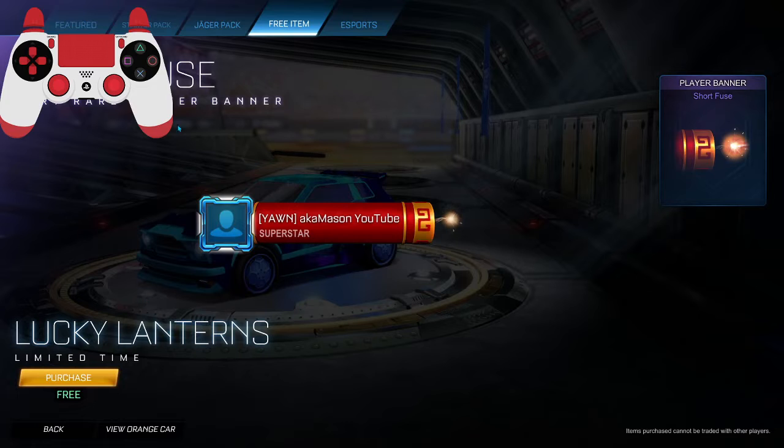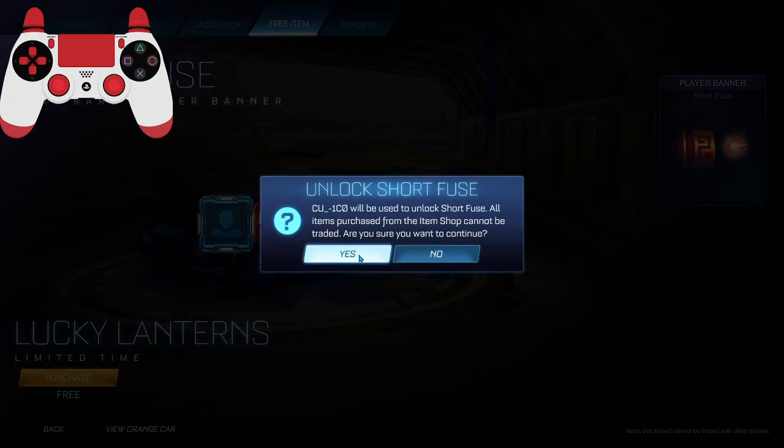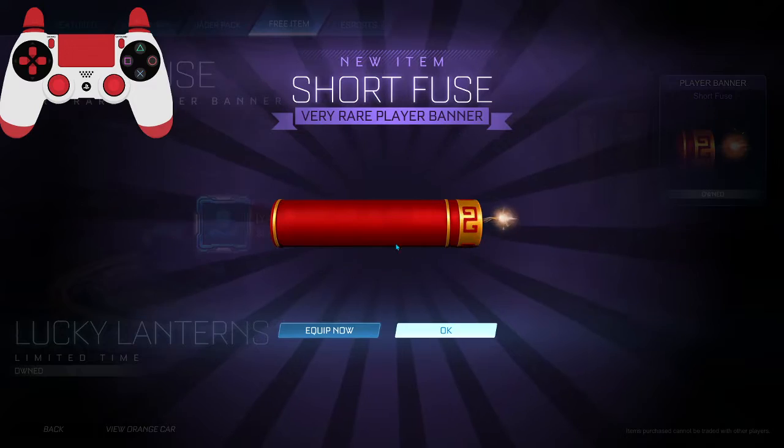You can see it's free, so you're going to want to click on purchase to get the item. And now you've unlocked the item.